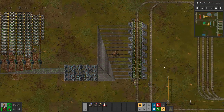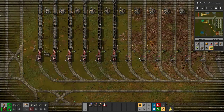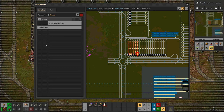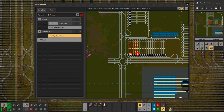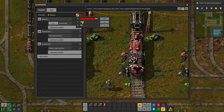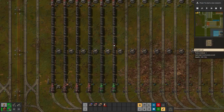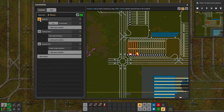That gets my uranium production going. Now I need to set up a train on a uranium schedule: from depot 3, inactivity of 3 seconds, go to uranium ore plus until full, then uranium ore minus until empty. I'll color it green, copy that schedule to a couple of trains, and send them on their way.